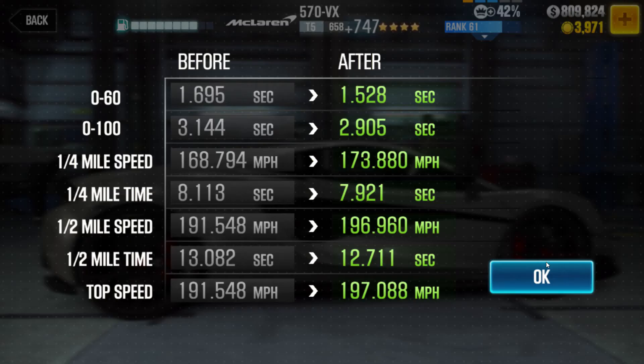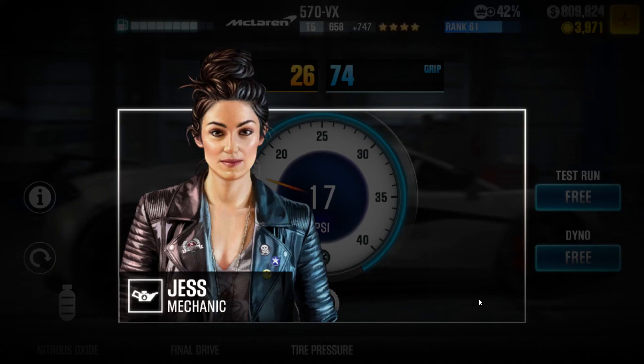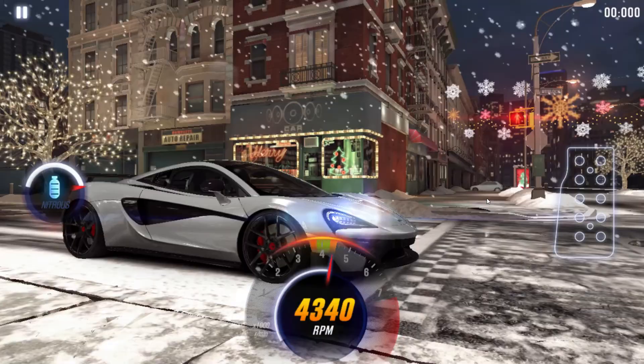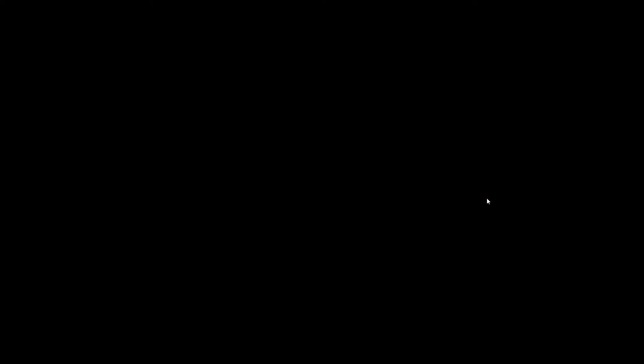We're down to 12.7, which is nice in theory — 12.7 is a good time to be in the lobby and it's a winnable time. But the thing is, you still have to run that time, and this car is not the easiest to achieve that with. I'm probably going to be a little off from that on the slower side, and that's not good for live racing.